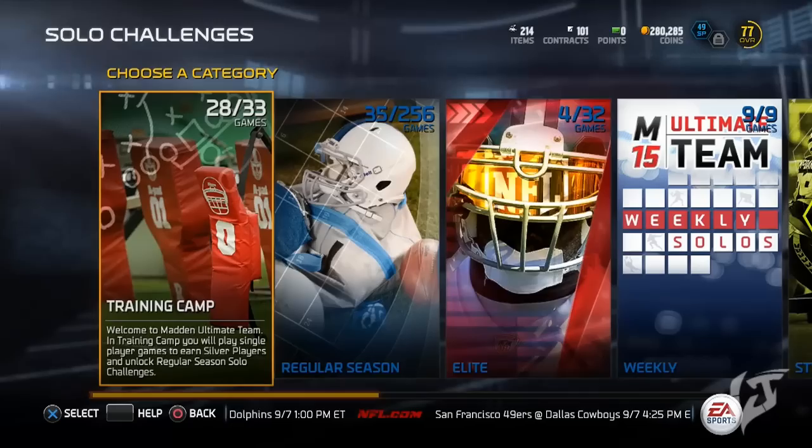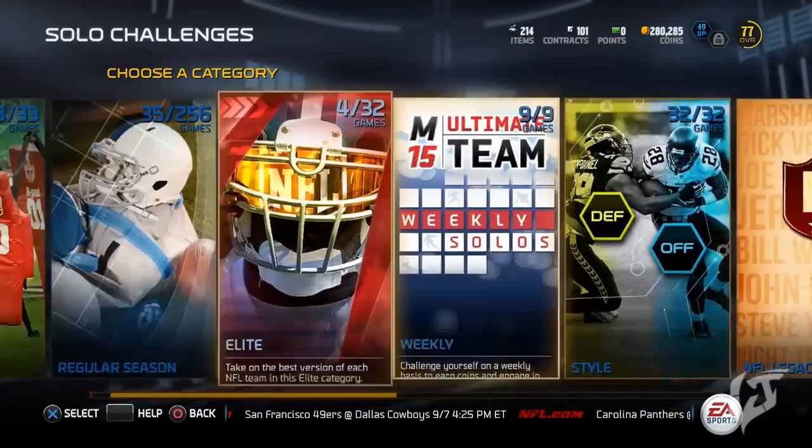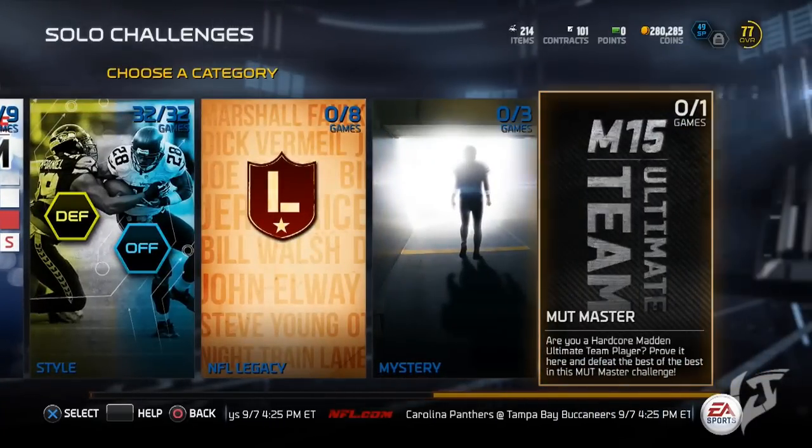That's really the main reason I have all these coins right now — I got the style Masters and I sold the Peyton Manning, and that's where a lot of my coins are coming from. You want to do these style solos, and especially all the solos in general, because you're going to need them to get the 99 Richard Sherman and get that 1 million coins.